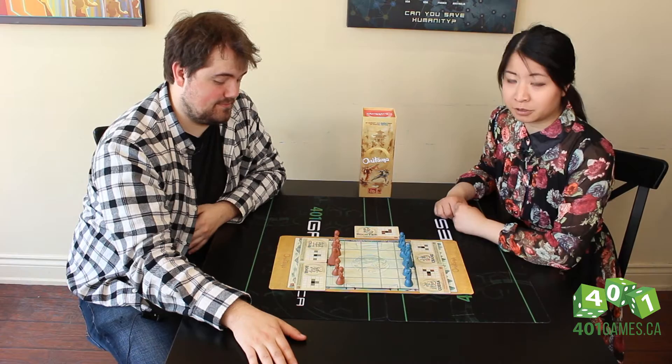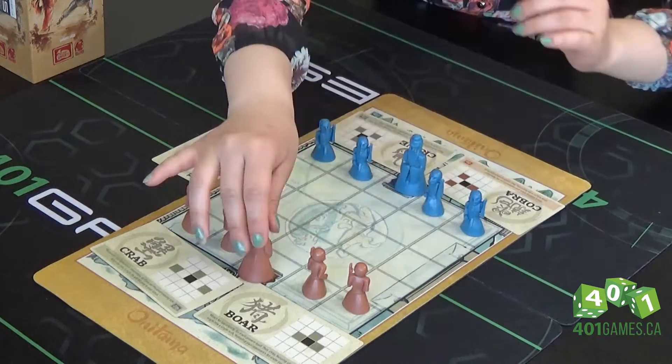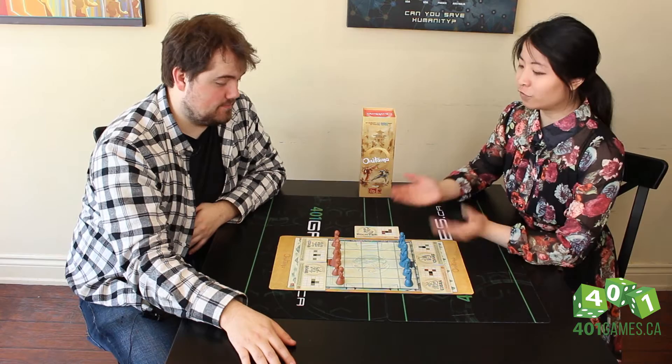Onitama is an elegant game of martial arts tactics. It's quite similar to chess, where you are trying to defeat the other player's pieces. The point of the game is to either get your master onto the throne of your opponents or to kill your opponent's master. Onitama differs from games like chess because there are only five moves in the game, which are randomly selected each time you set up the game.